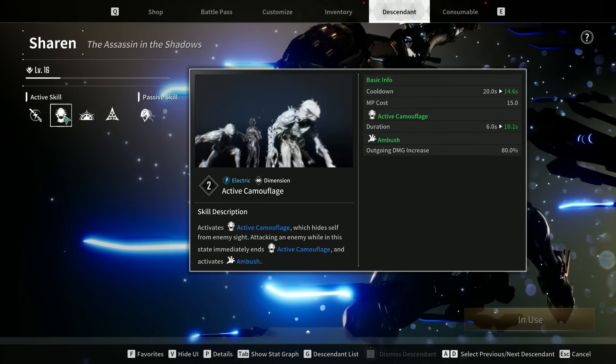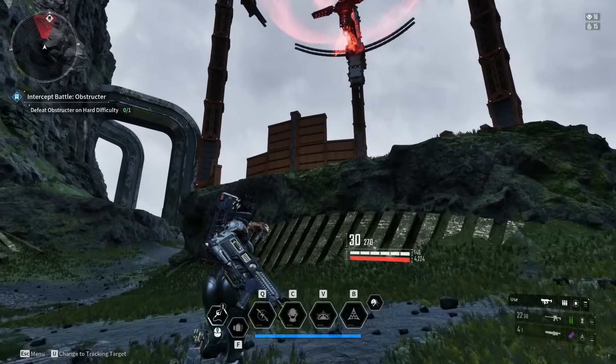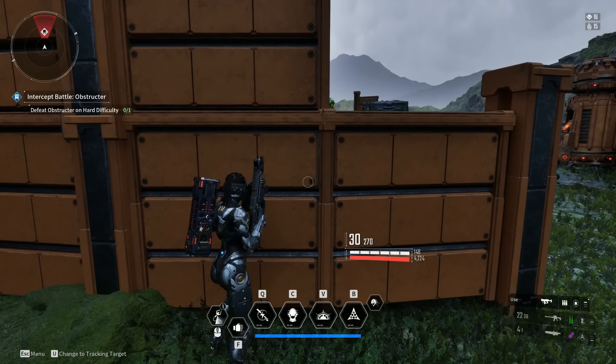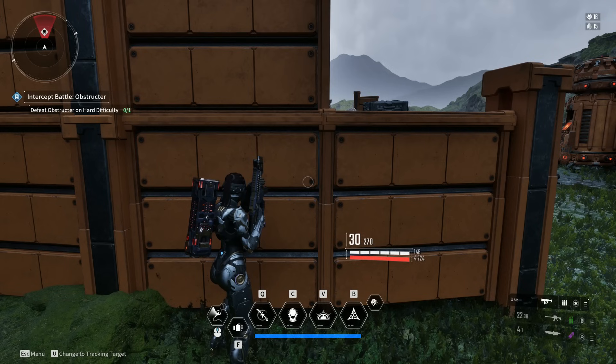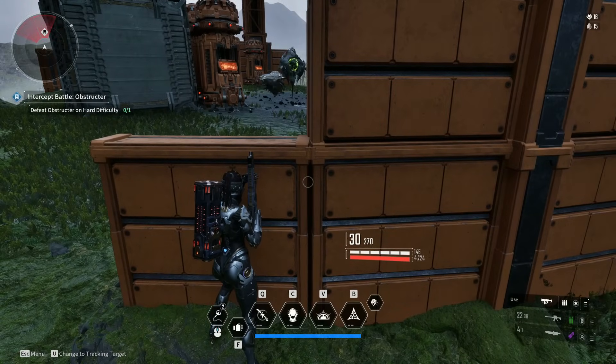So how do you successfully infiltrate an outpost? We're right in front of the outpost we're going to infiltrate. Ideally you want to build around duration for that camouflage and a quick cooldown so you can keep using it.